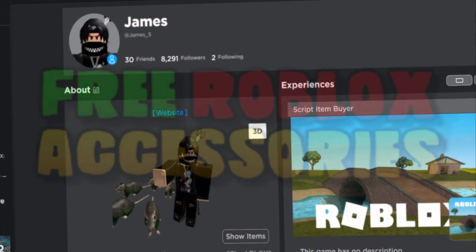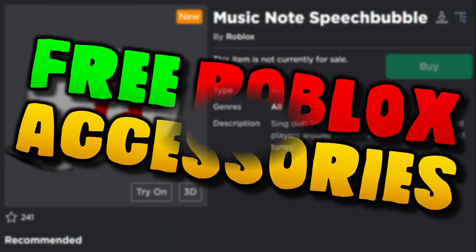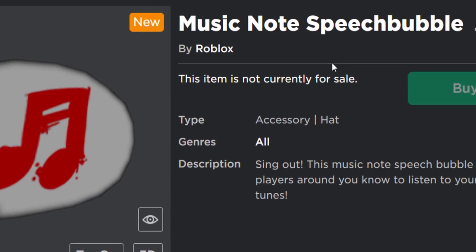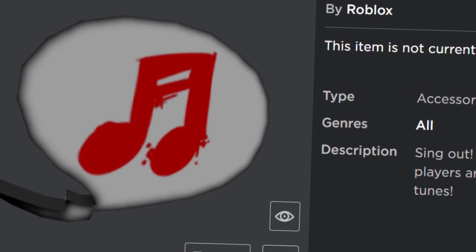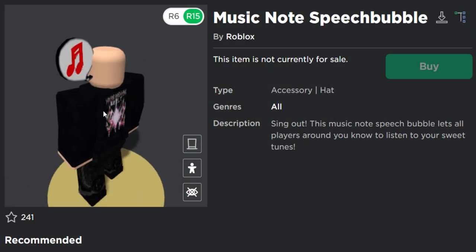Welcome back to another Roblox event video. In today's video we are going to be getting this free accessory called the Music Note Speech Bubble. We get this from the David Getter Roblox event — it's an okay item, not really that great.